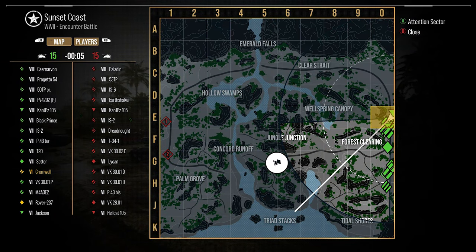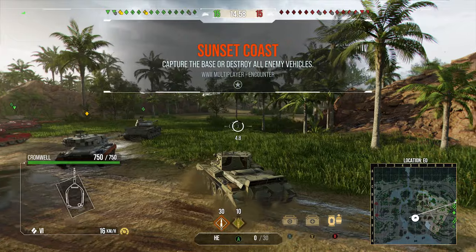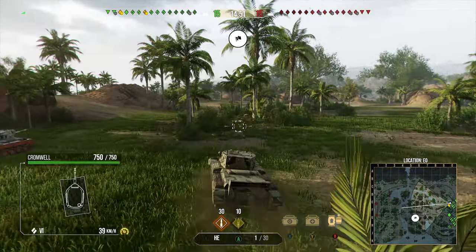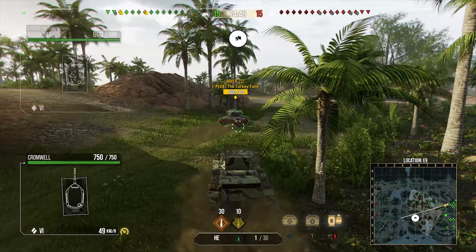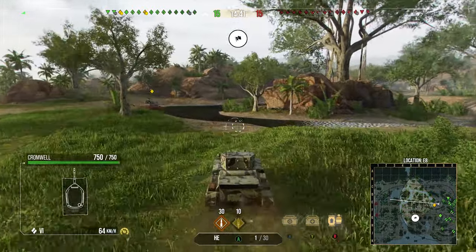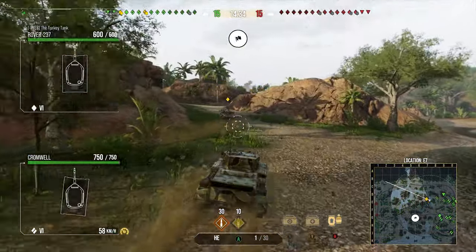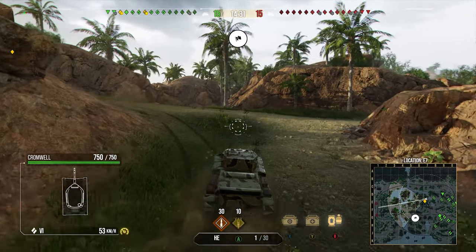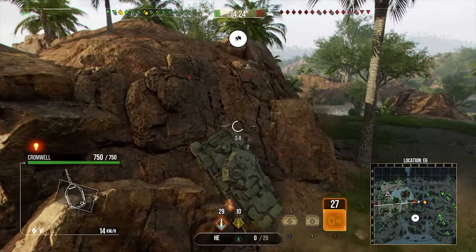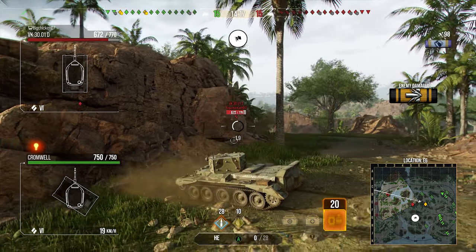This tank is so filthy at times — when you hit some of those shots, like on that 13 57, oh boy is it hilarious. You fire, hope for the best, and when it hits you go 'oh my god, really? Okay, we'll take it.' Now in the second replay, we're on Sunset Coast — me and Turkey again, because at tier 6 the Cromwell derp comes out because memes. You'd have a more consistently good time with the main 75mm gun, but you just can have so many memes with the derp gun.